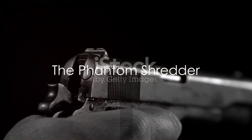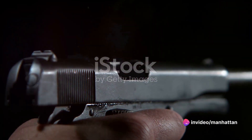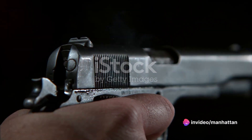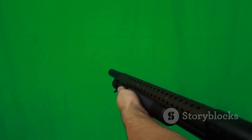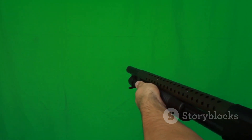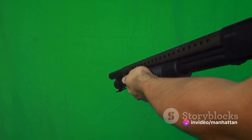First on the list is the Phantom Shredder. This beast of a shotgun not only looks menacing but packs a punch that can turn the tide of any skirmish. Here's how to make the most of it. Step 1: Understand your weapon. The Phantom Shredder is a close-range powerhouse. It's not your go-to for sniper battles, but in the heat of close combat, there's nothing better.